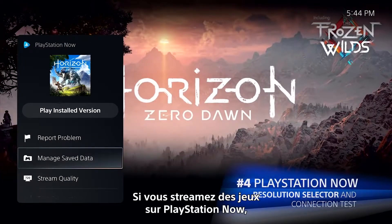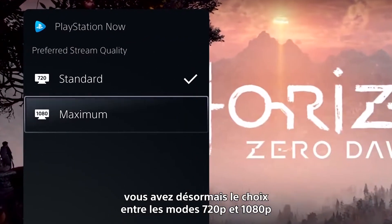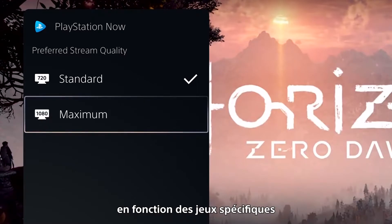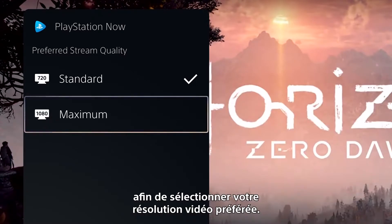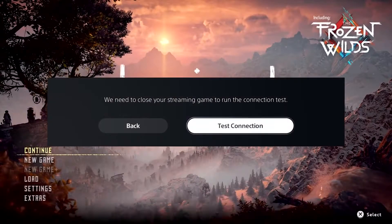If you're streaming games through PlayStation Now, you can now choose between 720p or 1080p, depending on the individual game, to select your preferred video resolution. A new streaming connection test also helps you identify and troubleshoot connection issues.